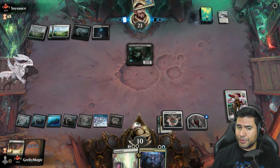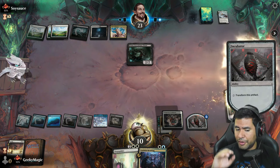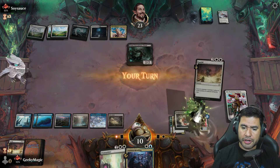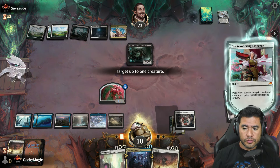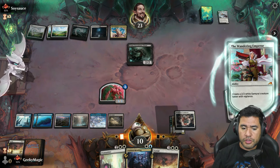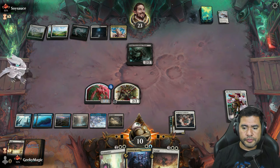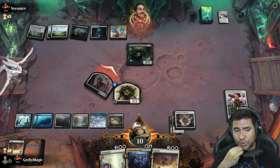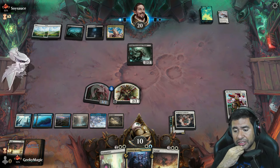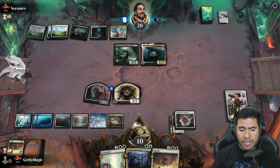Having a Proliferate effect next turn is going to be really significant. If everything goes out of hand we can Depopulate and that would be great — or Sunfall, that's also good. Going with a small samurai. Let's go ahead and attack. It's going to be 23 damage... 23... 20. Something tells me it's about time for another Sunfall.